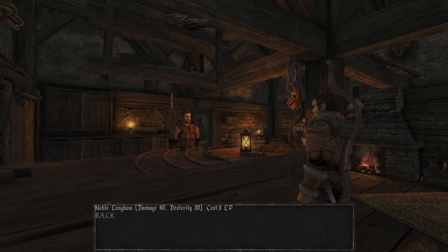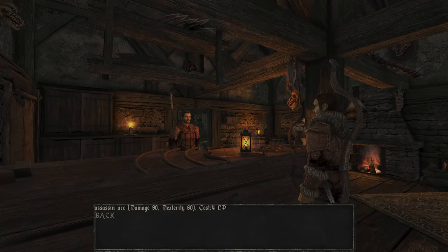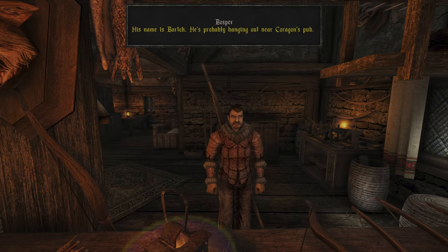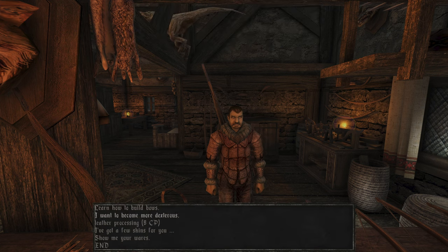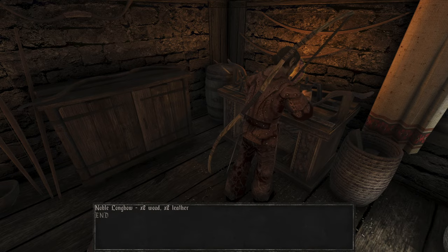'Can you teach me anything?' 'Noble longbow.' That's actually very good. The next one costs 40 LP - we need it when we have 60 dexterity, otherwise it's not worth it. Dexterity, we cannot do anything yet. All he said was that it had become too dangerous out there. His name is Bartok, he's probably hanging out near Corrigan's Tavern. Go through the underpass from the smithy. Leather processing - I don't know about that. There is nothing that we can get from him. What do we need to make the bow? Bogner stable - build bows. Two wood and two leather, we need wood.